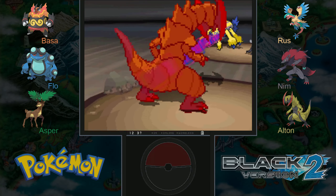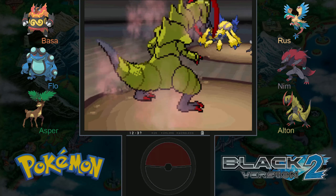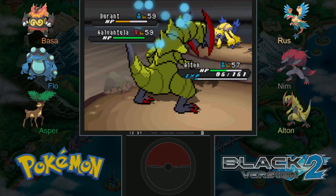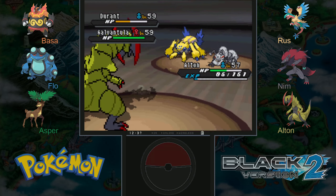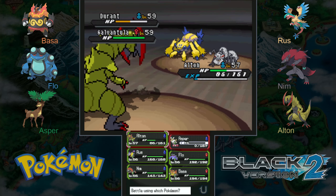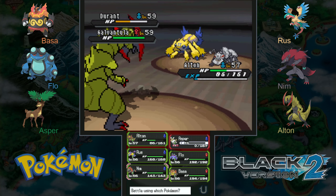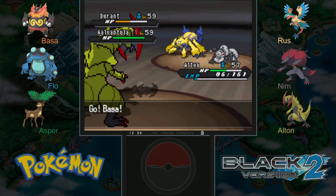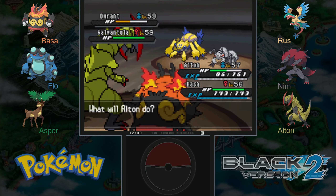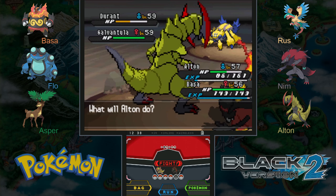That didn't do as much damage as I thought — Durant has a pretty good Defense stat, because it is Bug and Steel — yep. Let's bring in Nim to do some Fire damage against these two Bug types. Durant comes up as Bug and Steel confirmed. Our attack is lowered now, so let's use Dragon Claw against Galvantula and Flamethrower against Durant, who is four times weak to it — that should finish it off.